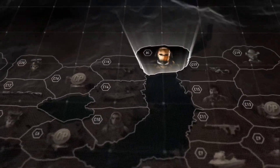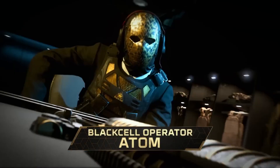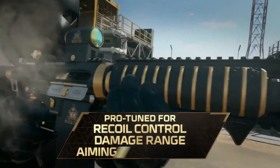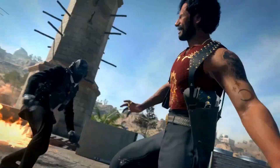Instantly unlock the Black Cell Sector filled with premium content: the Black Cell Operator with Animating Camo, a Pro-Tune Weapon Blueprint, a Vehicle Skin, and a Finishing Move.